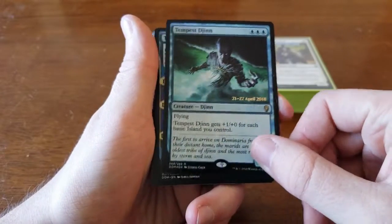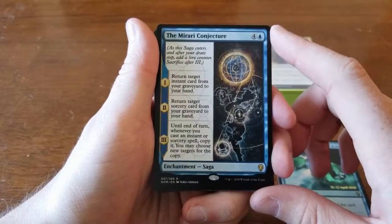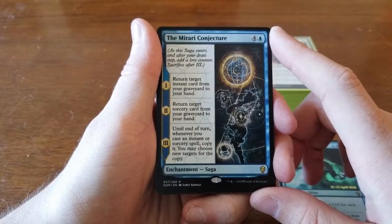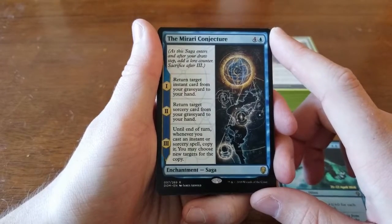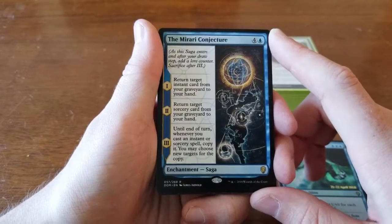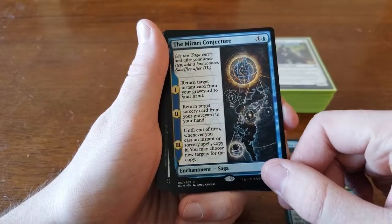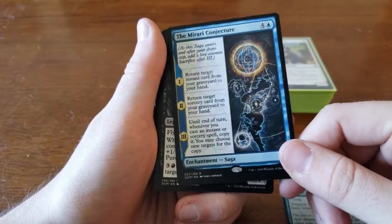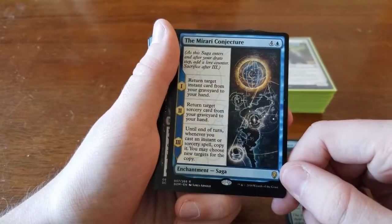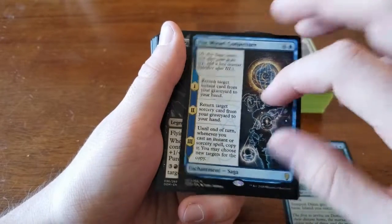The other one we pulled was Mirari Conjecture — four and a blue, an enchantment saga. It returns a target instant from your graveyard to your hand, then does the same with a sorcery the next turn, and on the final chapter, until end of turn, whenever you cast an instant or sorcery spell, you copy it. You'd have to play a very spell-heavy deck to get value out of this. We didn't play it because the value doesn't come until turn eight and we were trying to go faster.